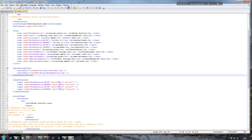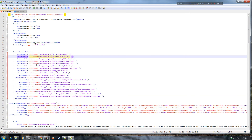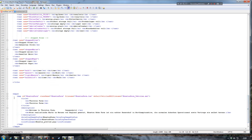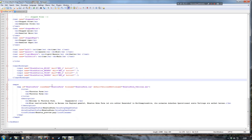Going back over to the Mix Station mod desc, I've got the input bindings, so I'll select all of that, copy it, come back over into the Thornton Farm mod desc, go down below the l10n end section, and paste them in.